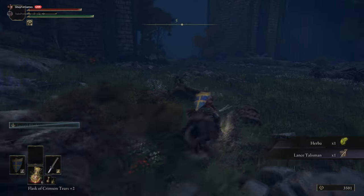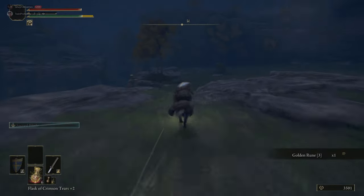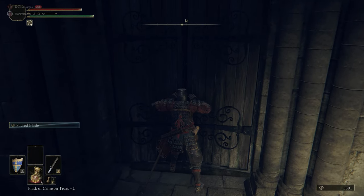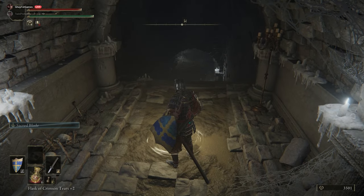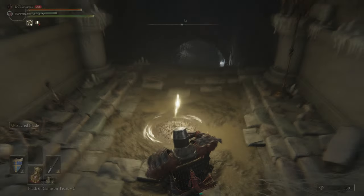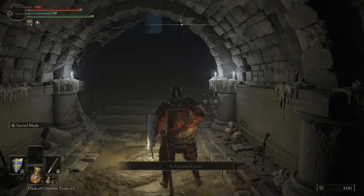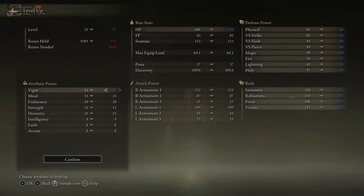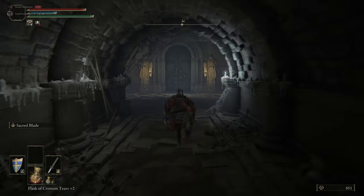Heading to the end of the area for the Lance Talisman, then following the cliff edge around, grabbing Golden Rune 3, and then we're at the Fringefolk Hero's Grave — Dodged Catacombs. In here is where we'll get our first Deathroot. We should have Ground Slam on our weapon currently, but you can also put Sacred Blade on. This bit is sped up as we're using some Rune packets from our inventory. We'll use them until we can just about level up — that way if we die and lose our runes, it doesn't really matter.